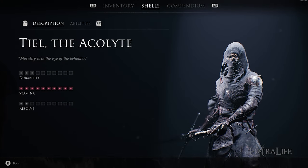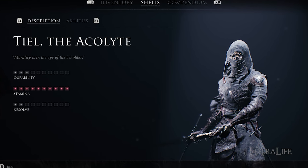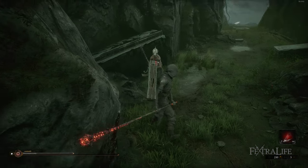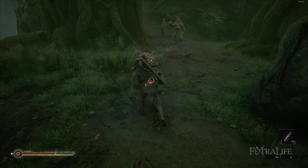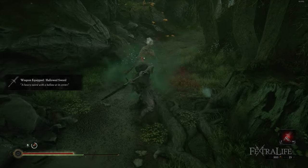Teal has the highest stamina in the game by a long ways, allowing him to get off many more attacks than other shells before he must let his stamina replenish, though Harris' Accretion of Endurance skill puts him much closer to Teal than it might seem. This is Teal's biggest strength and is why he is so good in properly trained hands. Additionally, it allows him to use any weapon in Mortal Shell without having to worry at all about stamina management.